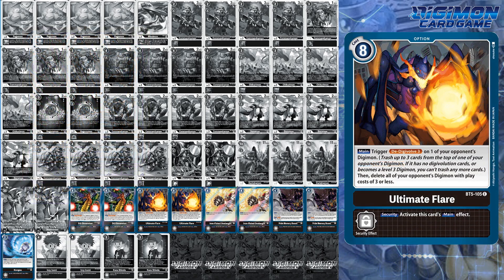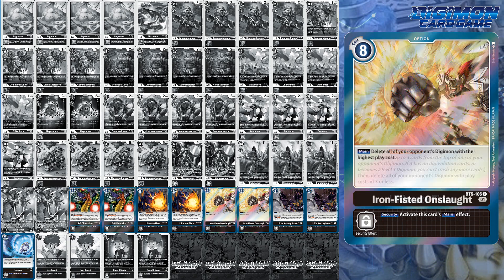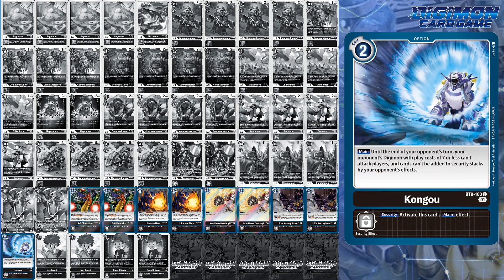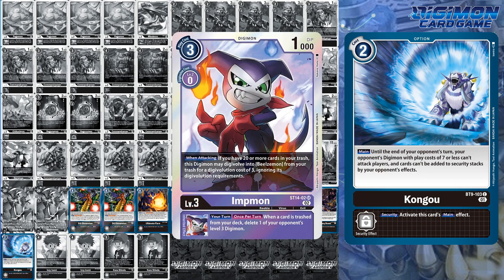Ultimate Flare de-digivolves 3 on 1 Digimon, then wipes the board of all your opponent's Digimon with a play cost of 3 or less. This card isn't as useful against Hunters, but against Raidwark Raymon it is exceedingly obnoxious. Iron Fisted Onslaught deletes all of your opponent's Digimon with the highest play cost, while Pride Memory Boost helps set up for next-turn plays or even playing a body for free. Kongo is run as a one-of because this card can affect other rush decks, and against Beelzemon decks prevents your opponent from attacking you directly to go into their Beelzemon X play and win the game.